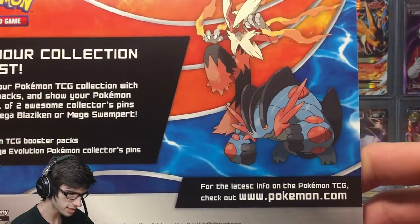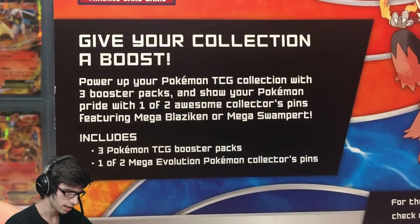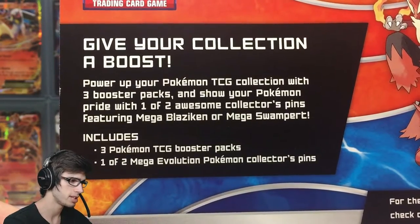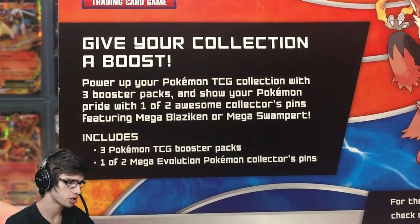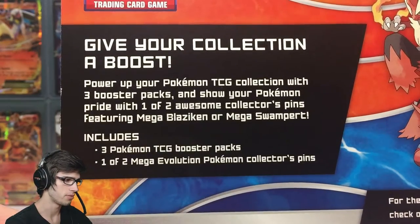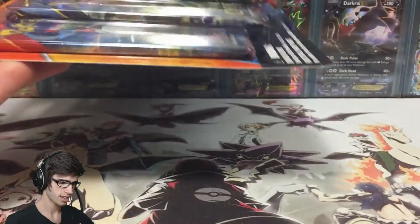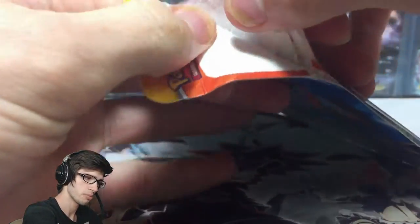As you guys can see on the back here, you've got Mega Blaziken and Swampert just chilling there. It has the classic 'give your collection a boost — power up your Pokemon TCG collection with three booster packs and show your Pokemon pride with one of two awesome collectible pins featuring Mega Blaziken or Mega Swampert.' Without further ado, let's get straight into this thing and see if we can get a solid pull.